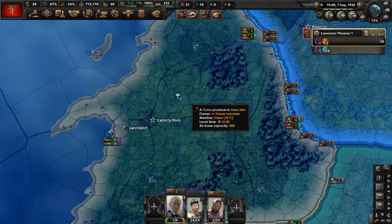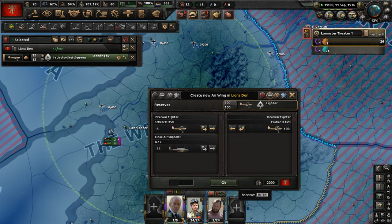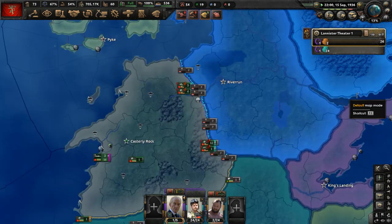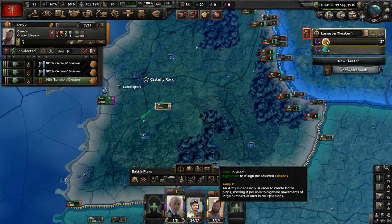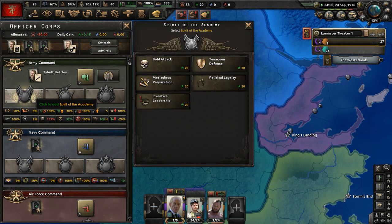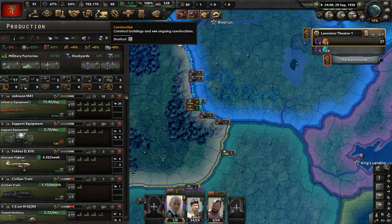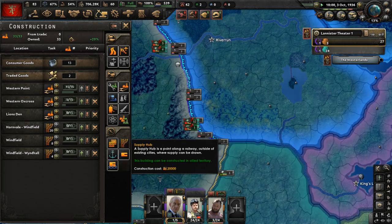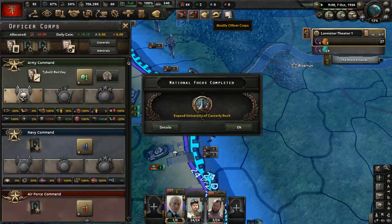We have 107 interwar fighters in storage — let's put them out now. Establish a new fighter air wing and move them up to the border with House Tully. We have another infantry division — send them south near House Tyrell. Modify Officer Corps: Spirit of the Academy, bold attack. Construction is going all right, but I definitely need to get some tank upgrades.